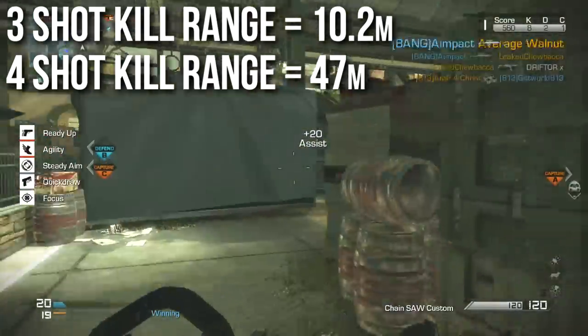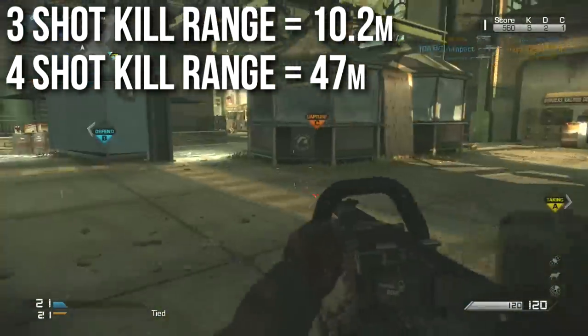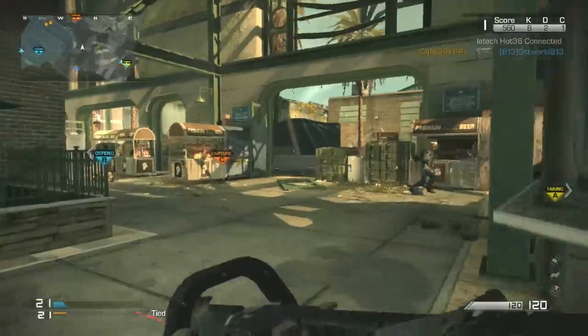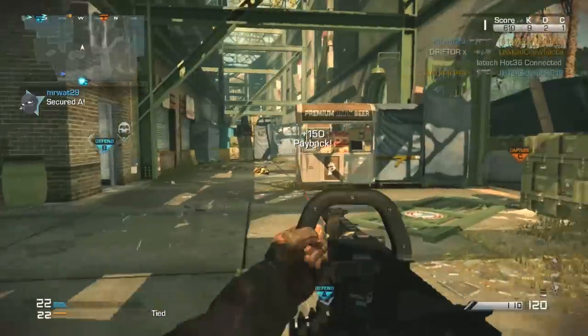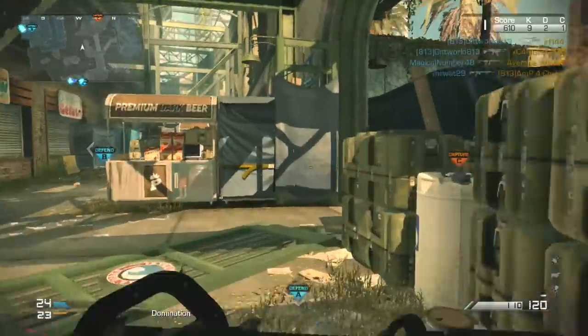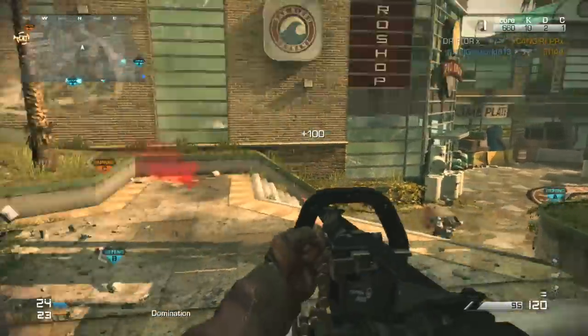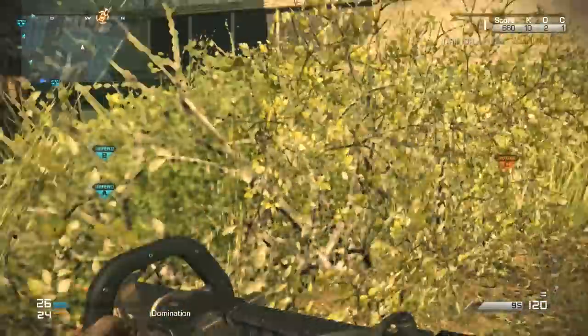The 4-shot kill range goes all the way up to 47 meters. In a Call of Duty game, 47 meters is a very long range — even in Call of Duty Ghosts, which is infamous for its large and sometimes confusing maps. 47 meters is about halfway across any map, so you will very rarely need to get 5-shot kills with this weapon, especially if you're getting random headshots here and there.